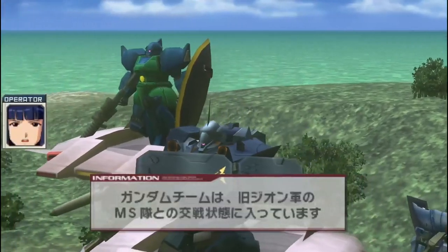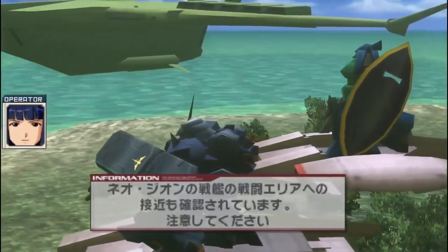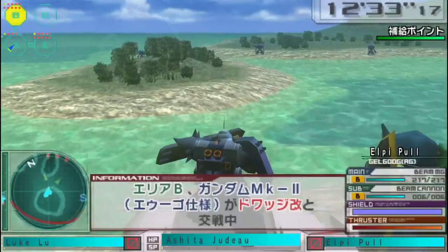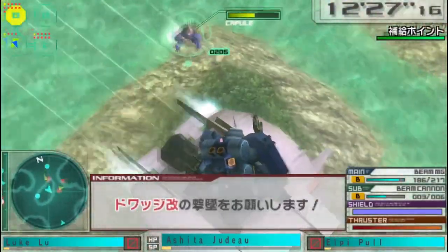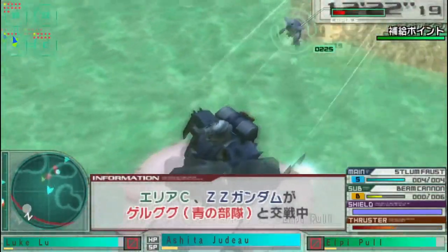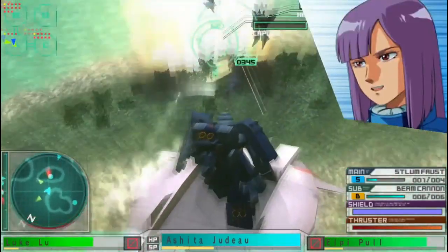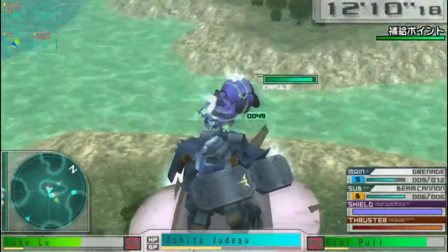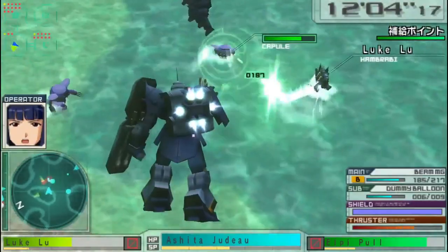All of them are B-rank mobile suits. I've got Judo Ashtar in Rezin's Ghiradoga — unfortunately this game doesn't have Rezin's Schneider, which is a damn shame, but cuts had to be made somewhere. Then we got Elpio Puru in the Gelgoog, specifically Animal Gato's Gelgoog, and Ruluka from Double Zeta — as you can see from the flash on screen, she's piloting the RX-139 Hambrabi, which is also a badass mobile suit.